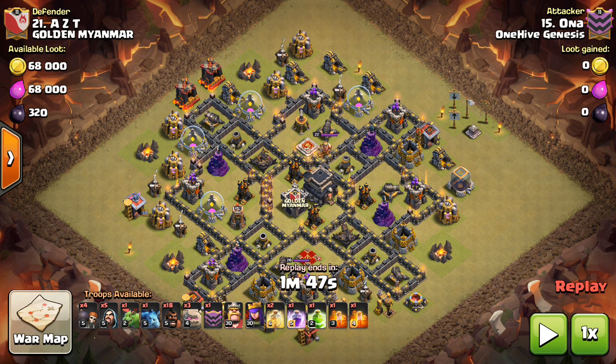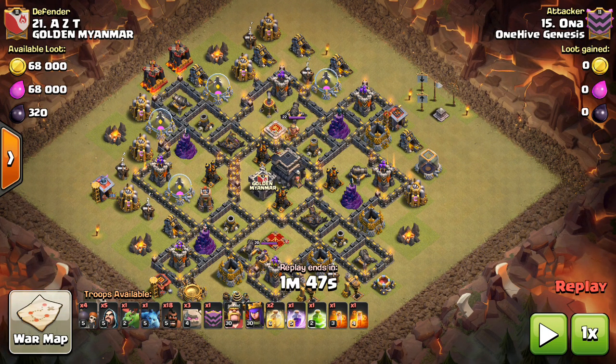Hey guys, what's up? I'm Saktatron here from OneHiveGazette, here with the next video, and this one is going to be on the stoned hobo hog attack, and a look at some attacks and kind of how it's being used exactly at this point in the game. I'm going to have lots of other stuff covering attack strategies, such as an attack meta, which basically covers all the popular strategies at Town Hall 9, Town Hall 10, Town Hall 11.